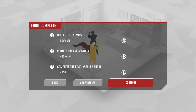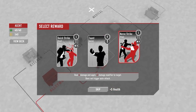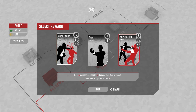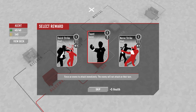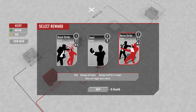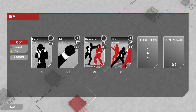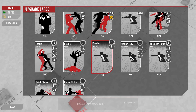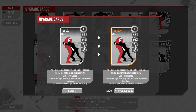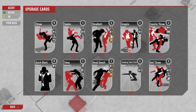Card choice: nerve strike, quick strike, or taunt. Taunt is pretty useful but I'll go with nerve strike. Then off to the gym to upgrade cards rather than buy. Upgrading tackle — it becomes 20 damage when upgraded. That's getting upgraded. Then we head back and go to the bar.